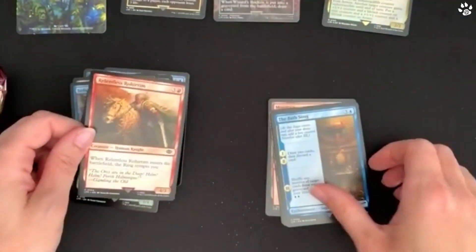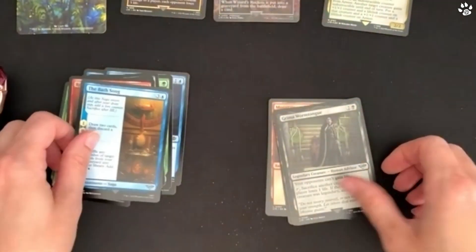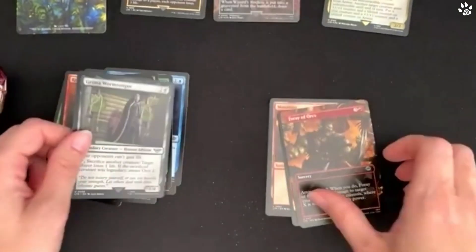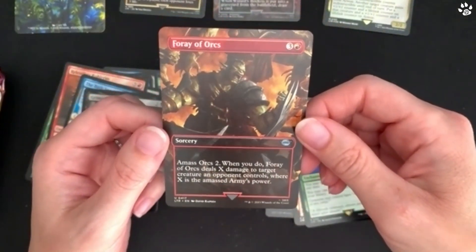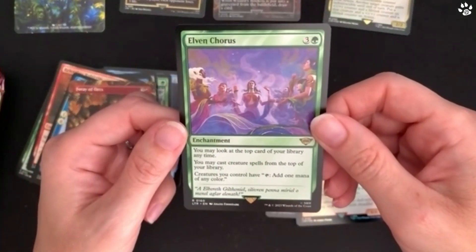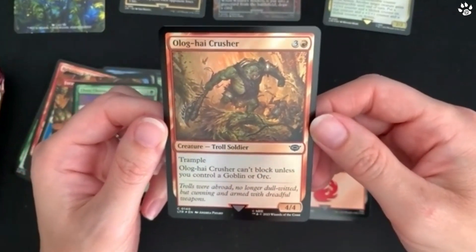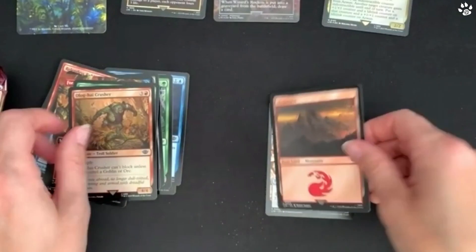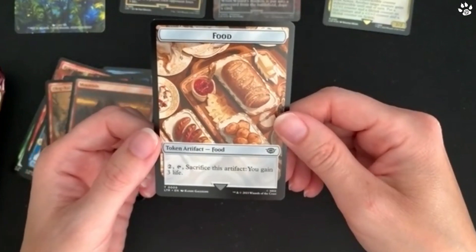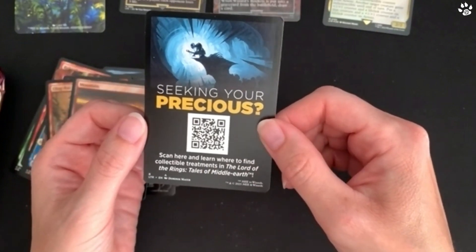This one is a human knight creature. There's an enchantment saga called The Bath Song. Wormtongue is a legendary creature with really nice artwork. Fray of Orcs is another legendary creature. The Elves' Chorus is an enchantment. There's a foil card: Ológ-hai Crusher - a creature and troll soldier. There's always land, which is always good to have. Our token artifact is Food, and it's got a QR code: 'Seek your precious - scan here and learn where to find collectible treatments in the Lord of the Rings.'